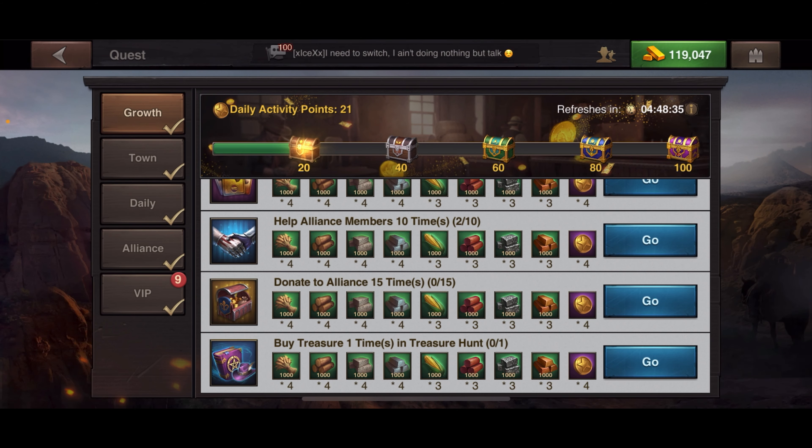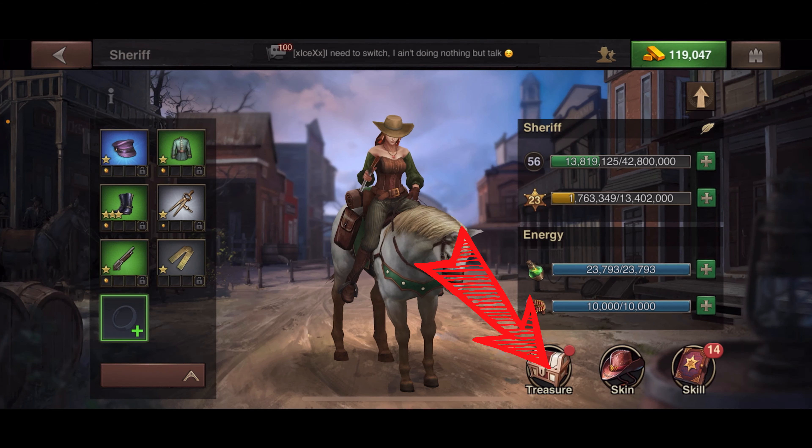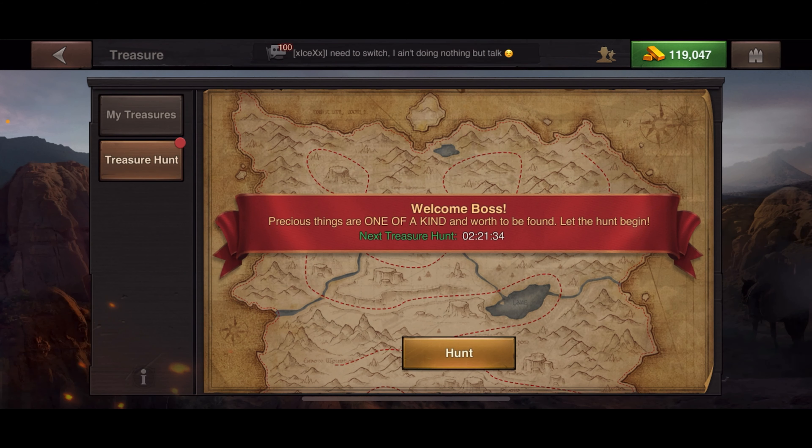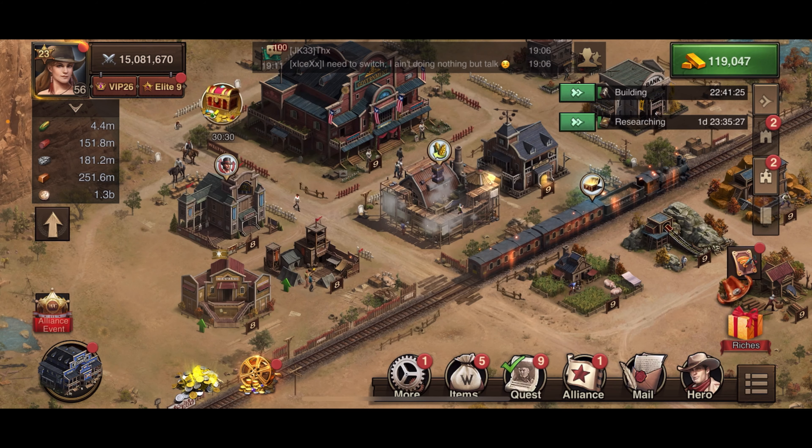Helping alliance members 10 times — that includes sharing resources, transporting resources, donating to the alliance 15 times. These are all things you should be doing anyway, especially if you're a good participant in your alliance. Buying one treasure hunt — go up to the sheriff, do the treasure hunt, and buy it with Spanish coins.